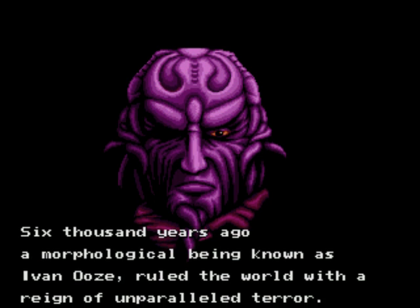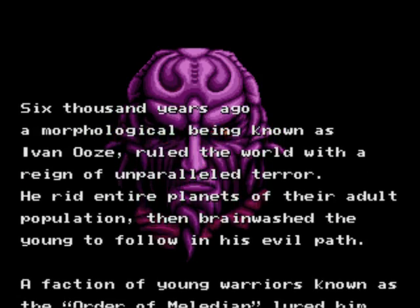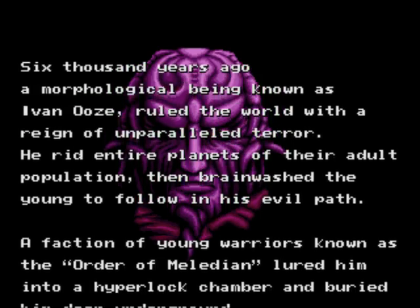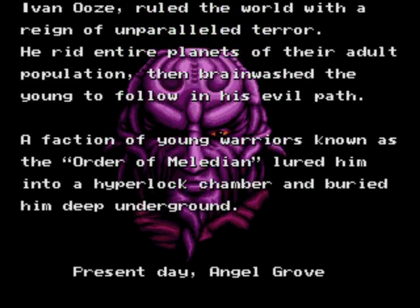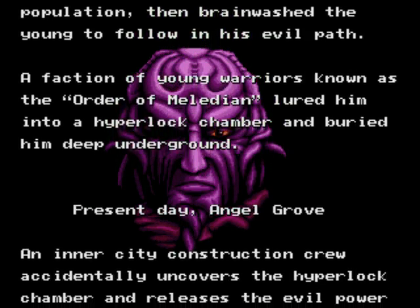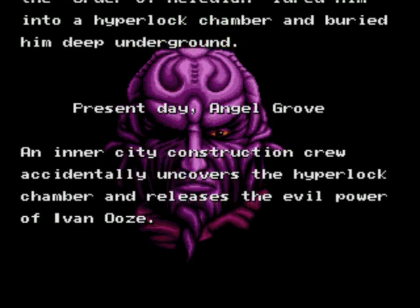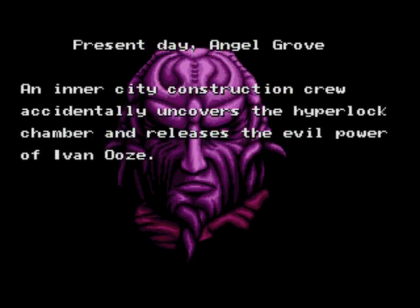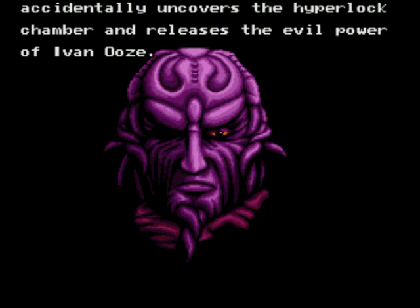6,000 years ago, a morphological being known as Ivan Ooze ruled the world with a reign of unparalleled terror. He rid entire planets of their adult population, then brainwashed the young to follow in his evil path. A faction of young warriors known as the Order of Miladion lured him into a hyperlocked chamber and buried him deep underground. Present day, Angel Grove — an inner-city construction crew accidentally uncovers the hyperlocked chamber and releases the evil power of Ivan Ooze. Of course the evil being would be in the Power Rangers' hometown. That's usually how it works. Not mere coincidence at all.